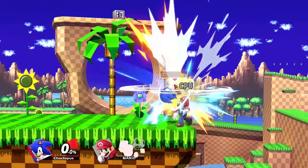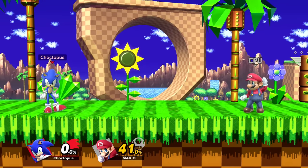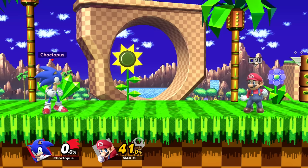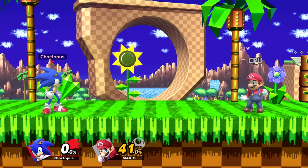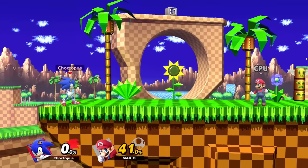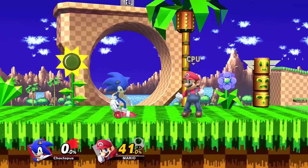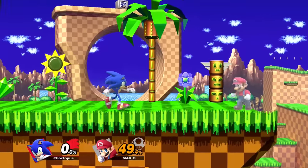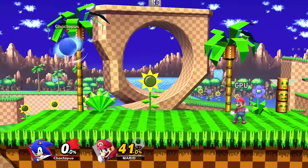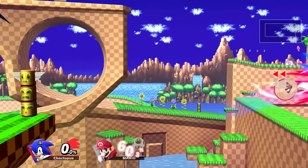Sonic's special moves are where his burst largely comes into play. Starting with his neutral B, the homing attack, which has a couple of uses. It's great for punishing an opponent with quick damage if you see them using an attack with significant lag, and it's also good as a zone breaker if your opponent is being super aggressive. However, it's important to know how the homing attack works — if there's nobody to lock onto, Sonic will go straight down, which can result in self-destructs off stage. The attack does more damage the longer you charge: hit B twice for a quick version, or hold it and then press B for more damage. But once you press B, you're committed — if you miss, there's a lot of ending lag. It's also great for extending or finishing combos, but be careful when using it off stage.